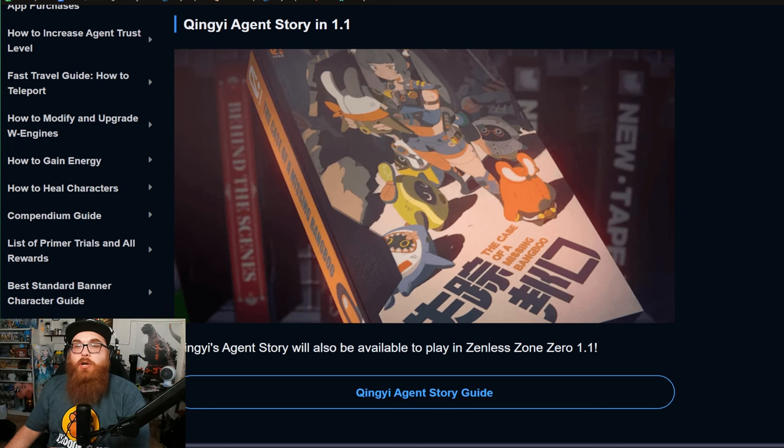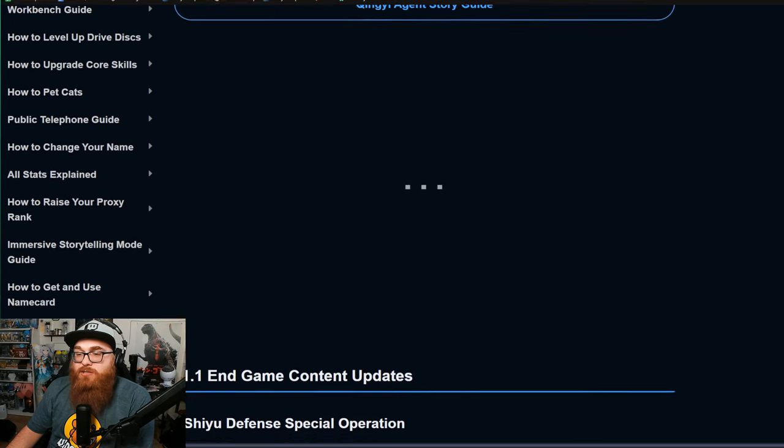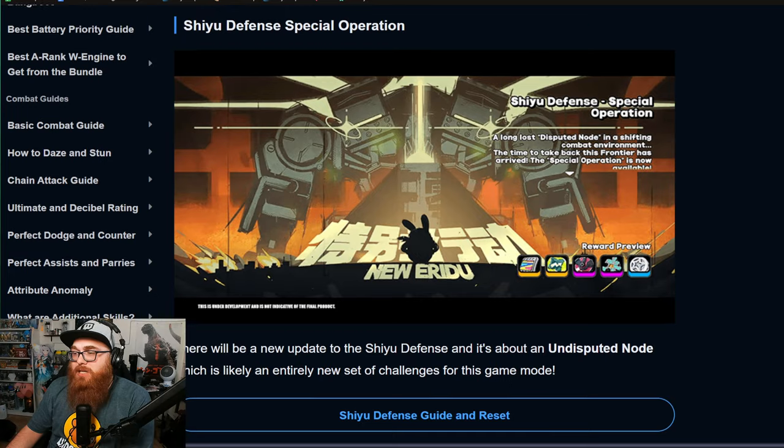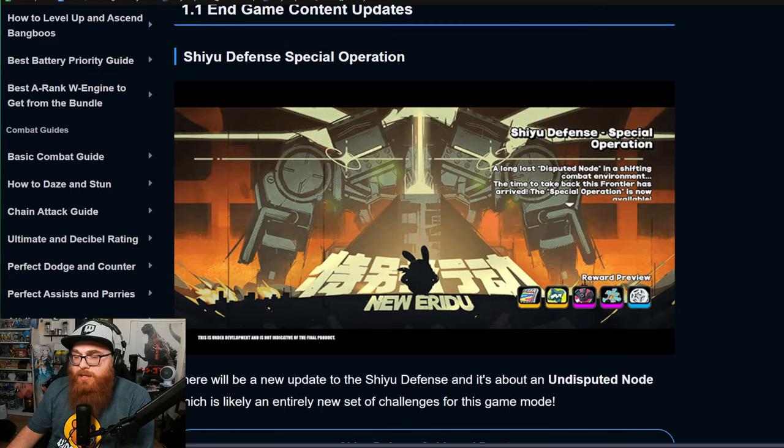We're also going to be getting Queenie and Jane Doe specialized agent stories, so catch up on your agent stories right now and get those done before the new ones arrive. For end game content, we're getting an update to Shiyu Defense and a new Special Operation mode, which is pretty nifty — though they didn't go into a lot of detail since the live stream moved very fast.